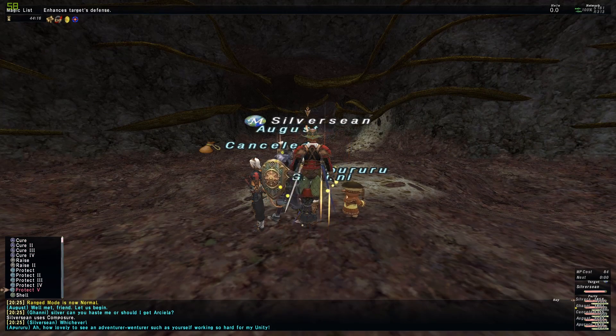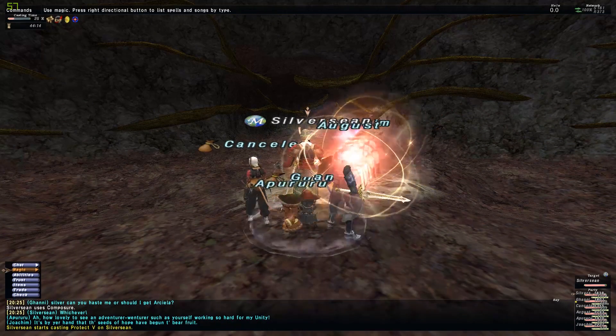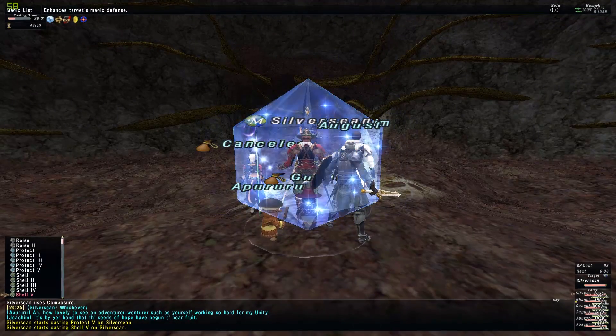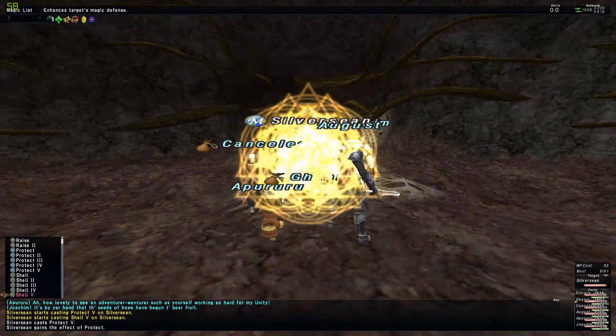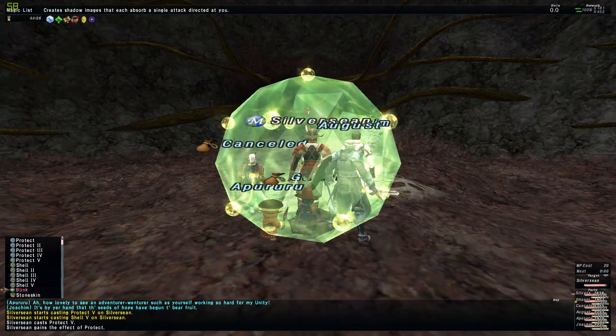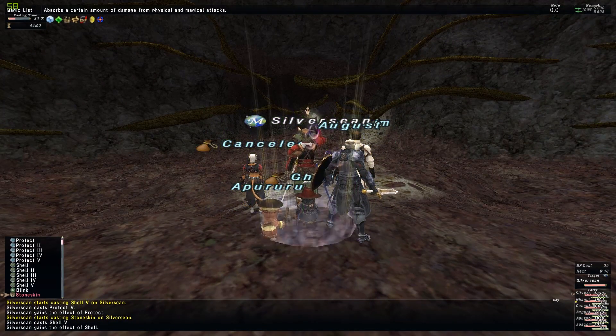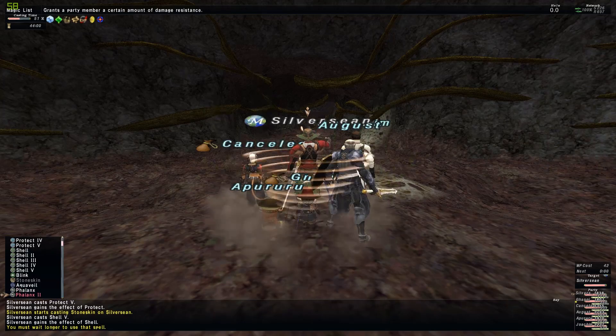To enter Incursion, one needs the Seekers of Adoulin expansion pack, 3 to 18 members level 95 or above, and the leader must possess a Velk fetish item which can be obtained by defeating Velk in Marjami Ravine. Incursion is entered via the Weathered Canvas at I-11 in Marjami Ravine, and once the leader enters the entire group is teleported in.